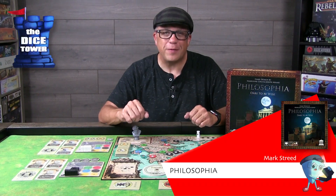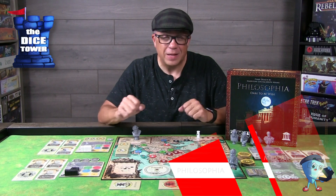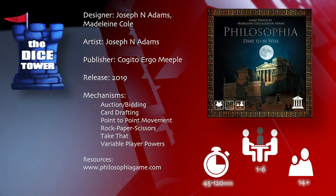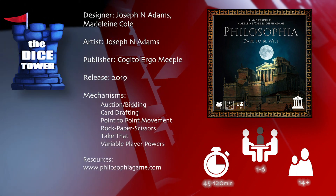Hey folks, welcome back to our Dice Tower preview. I'm Mark, and today we're taking a look at Philosophia. Philosophia is a self-published title. It's for 1-6 players, ages 14 and up, and games range anywhere from 45 to 120 minutes.